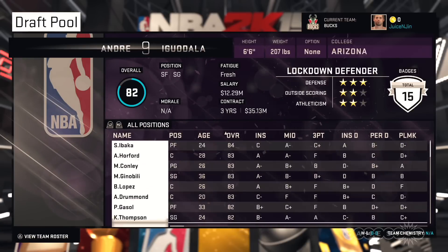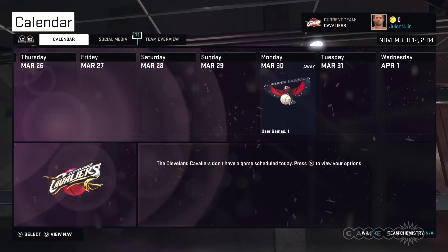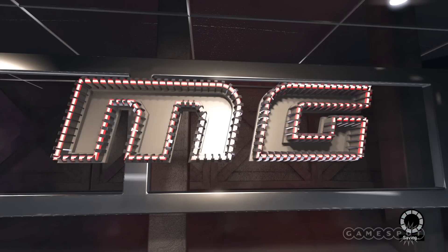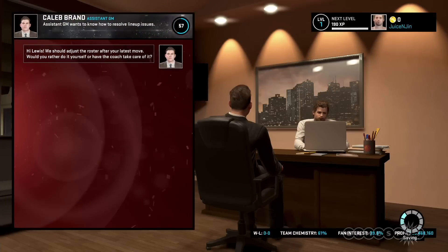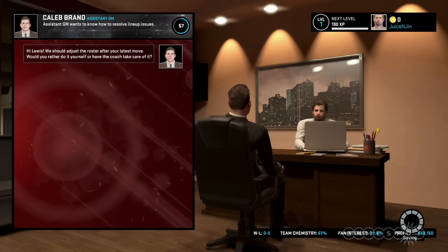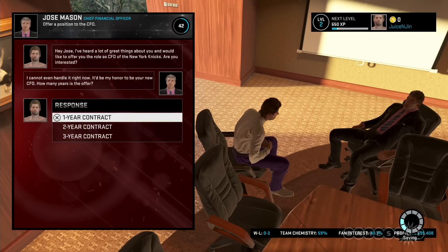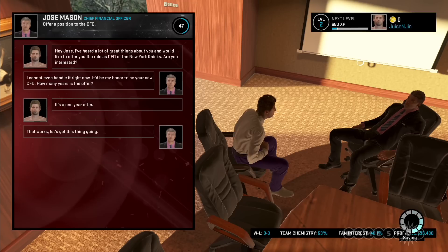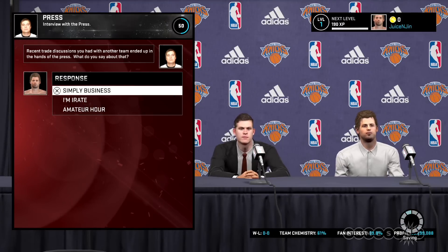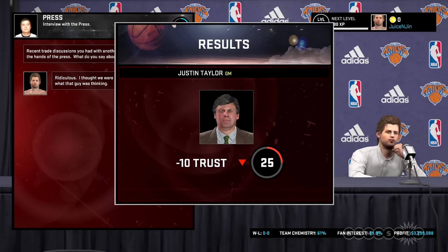The roster, salary cap, draft preferences, season length, and dozens of other settings are left up to you, so really, this is your own personal sandbox. My GM remains one of the most imaginative offerings, allowing you to oversee any of the 30 teams as the general manager. You still monitor trades and watch for available free agents, but new this year is a conversation system that expands your day-to-day responsibilities. Along with the financial side of the business, you need to supervise player morale, your media presence, and what your owner is hoping to get out of his team.